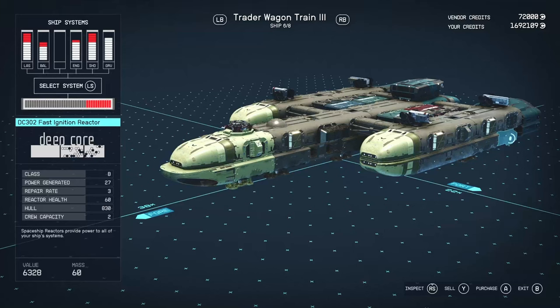Hello there and welcome to another Starfield ship review video. In today's video we're going to be looking at the Trader Wagon Train 3. This is the Tier 3 version of the Trader Wagon Train — the number just denotes the tiering system.